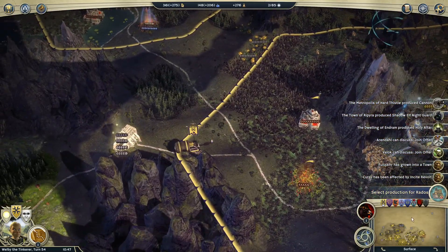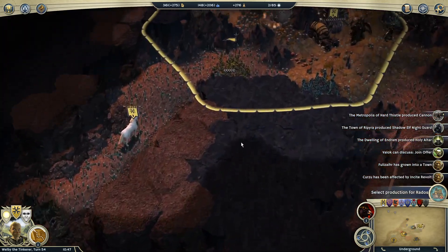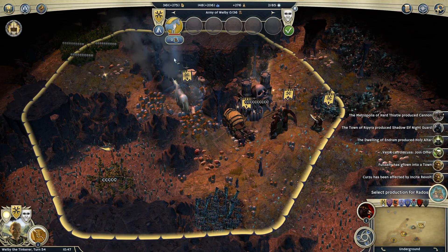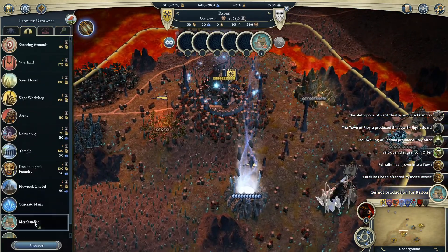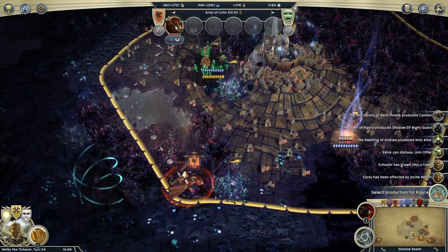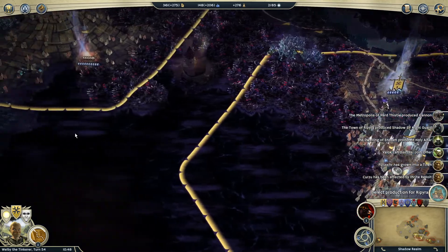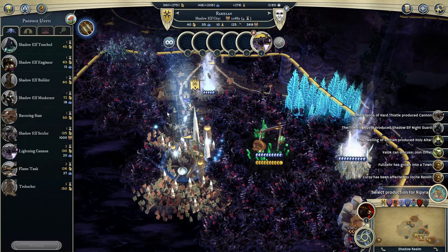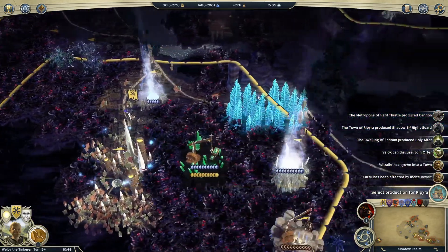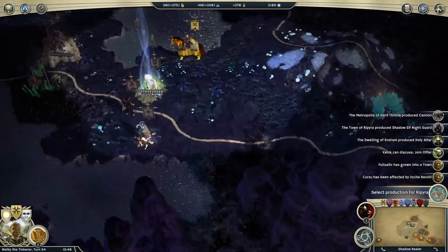We'll throw a guard on the city for now. Rados and most cities are going to be producing merchandise — we just need the gold. For Ripura, I'm thinking we won't try the battle with the magical rider since even with a pikeman I don't think we have enough. Racklin is going to be a problem — Colm is heading right down there. Thankfully we're going to have a lightning cannon next turn, which should hopefully be enough of a deterrent. We'll summon a Hellhound in Endram once we're able to, since we can't produce units there quickly enough.